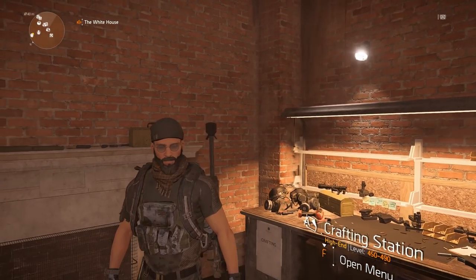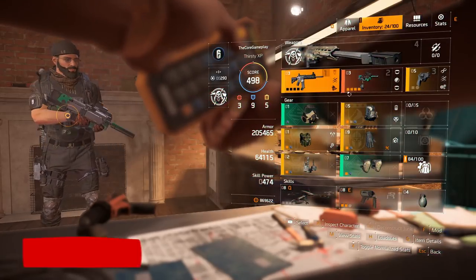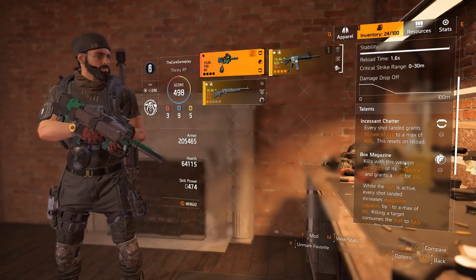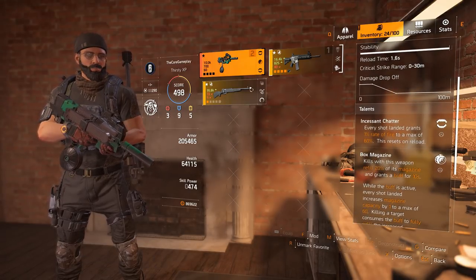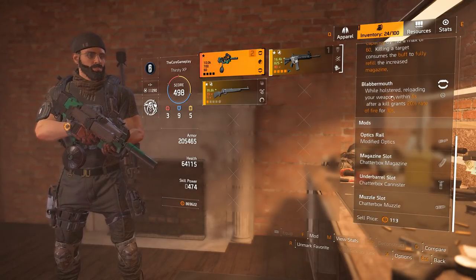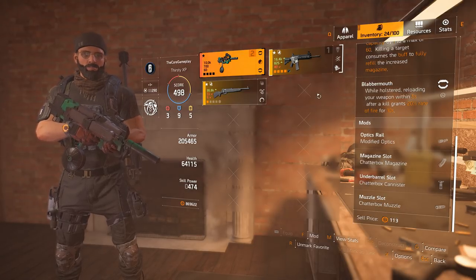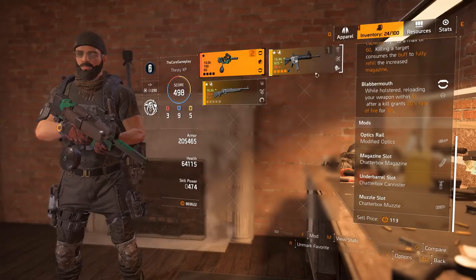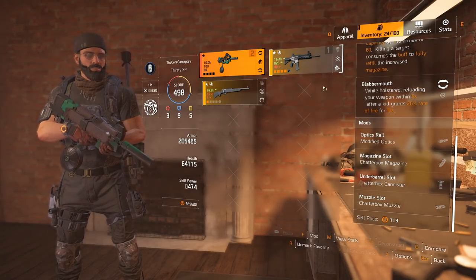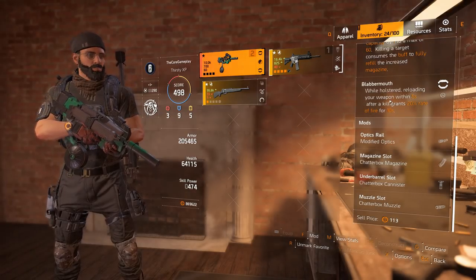Hi, it's the Core Gameplay and today I'm going to show you how to get the Chatterbox. I already got it but I'm going to farm for a second one and take you with me. So why would you want the Chatterbox? It has quite good perks and its main perk is the holster perk which gives you extra fire rate. You really want this when you're playing against NPCs or PVP since it will increase your fire rate by 20%, and it will help you do more burst damage.